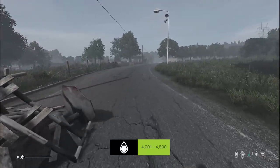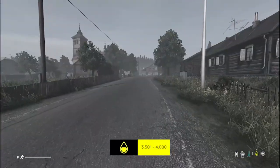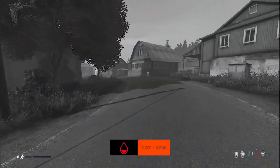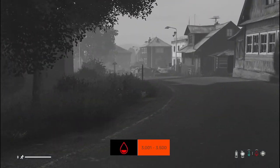4,001 to 4,500 is slightly grey. 3,501 to 4,000 is even more grey. 3,001 to 3,500 is very grey. At 2,501 to 3,000 you'll start passing out.